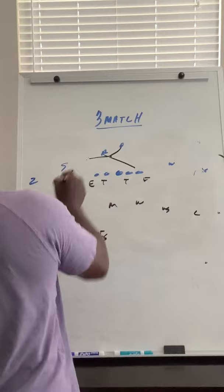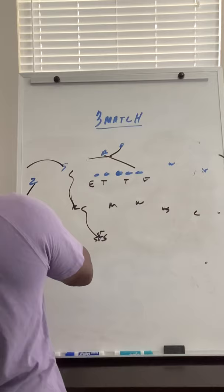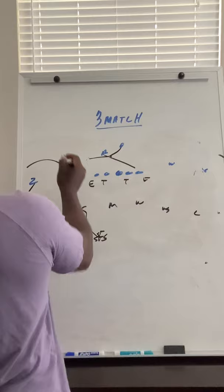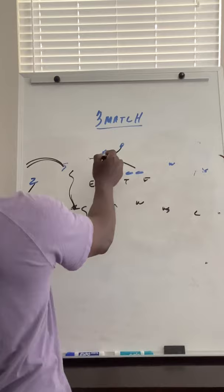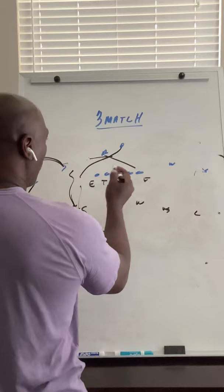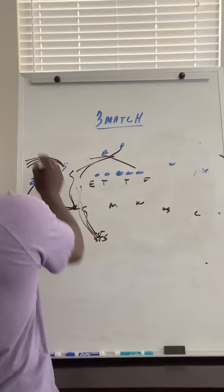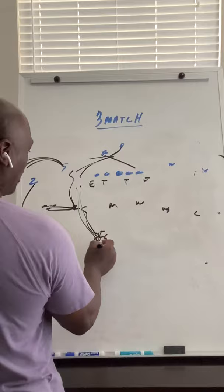We've got a guy that can fit the alley. This is normally the bubble side — they like to run the bubble and read this defender. Since he has to match that route, if they want to try to pull him and take him there and then pull it, you've got to be the fitter. We'll work on that match and those drills reading this. If he pulls it, we've got to go and play that — the rover's got to match that route. That's why we want to cheat the free safety to this side.